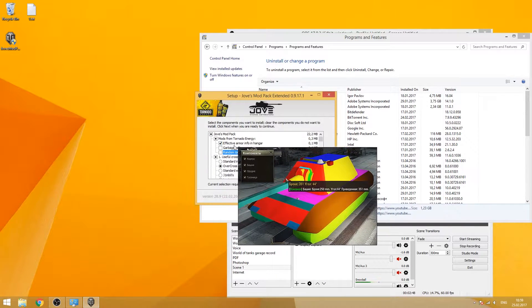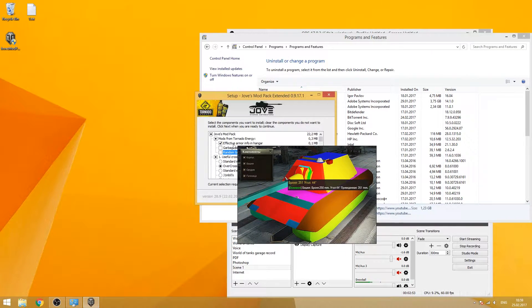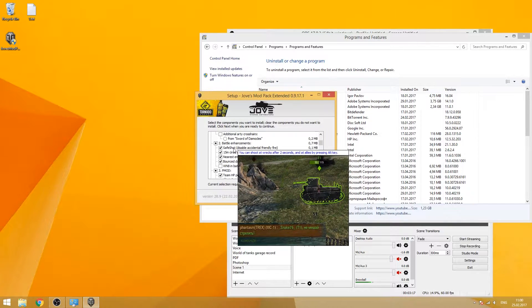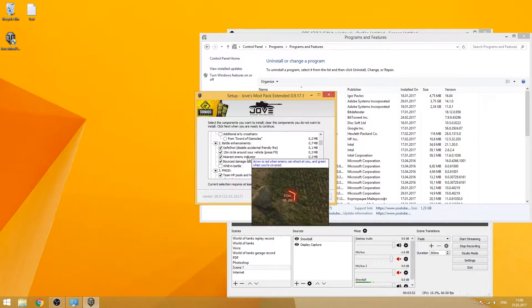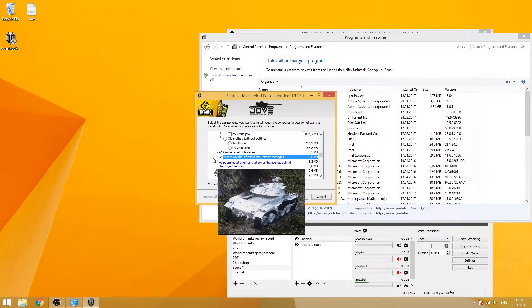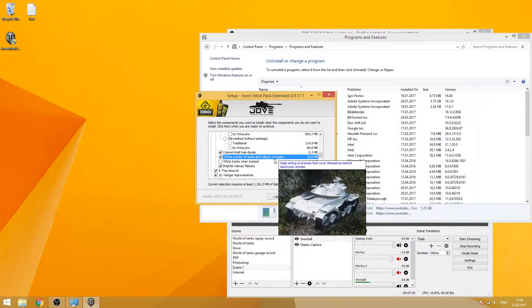Yes, this is 'Effective Armor and Hangar' — this is it. All the text is also in Russian, but I will run over what everything means. It's not so hard — there are just a few numbers to remember. Also here are tracks of tanks and railway carriages.